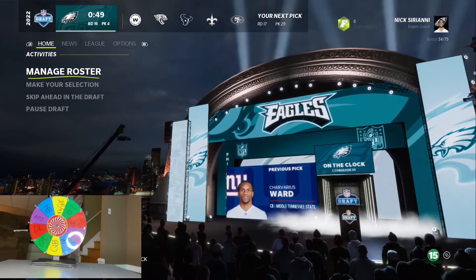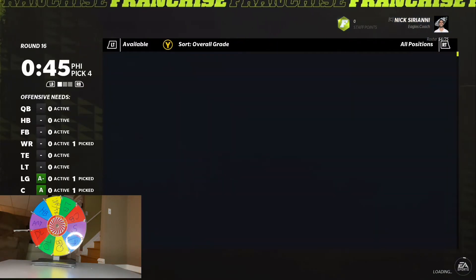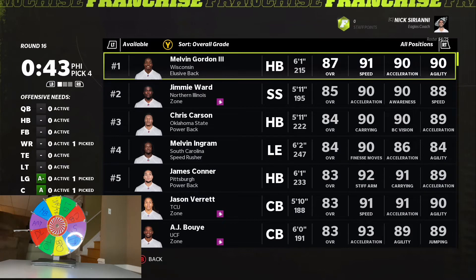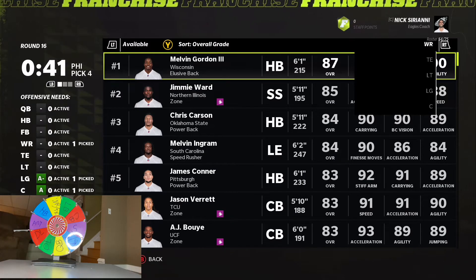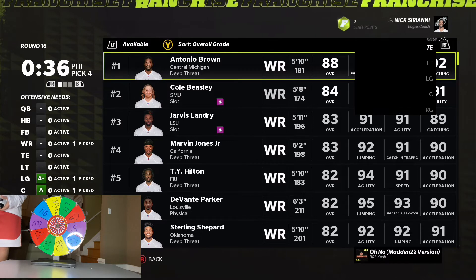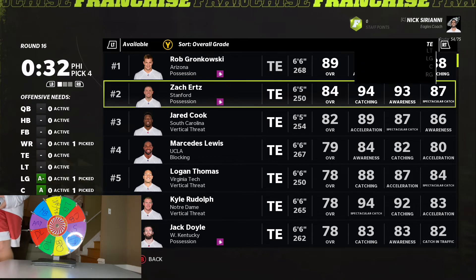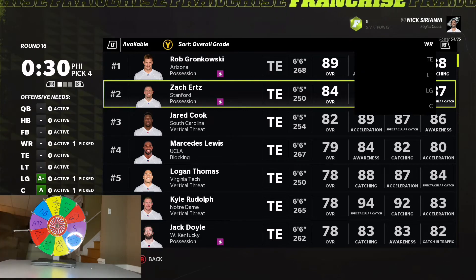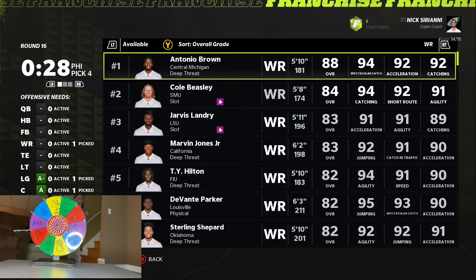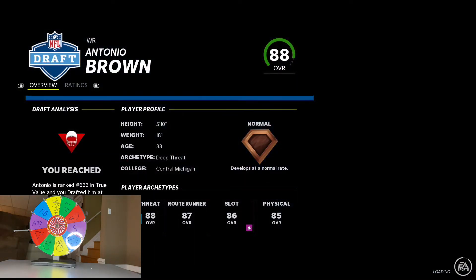Wide receiver, tight end — that is a nice spin. Especially because we need it. There's probably no one there, and we still need a quarterback. There are some tight ends, but I feel like we need a wide receiver more. I'm going to take Antonio Brown. He's just the best there, and we're going to need him.